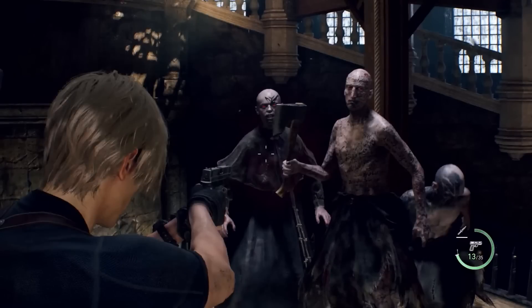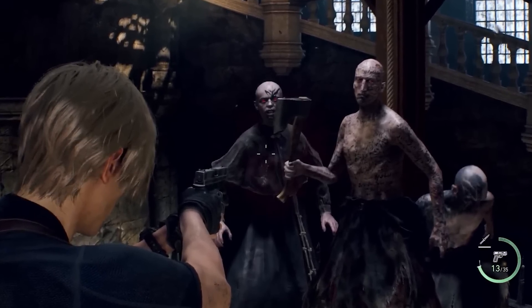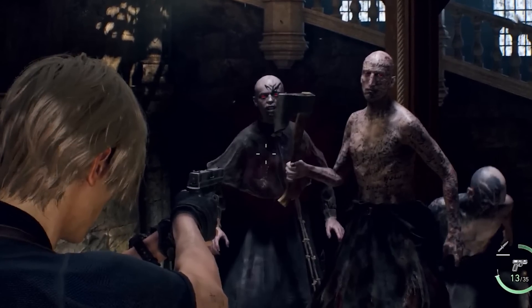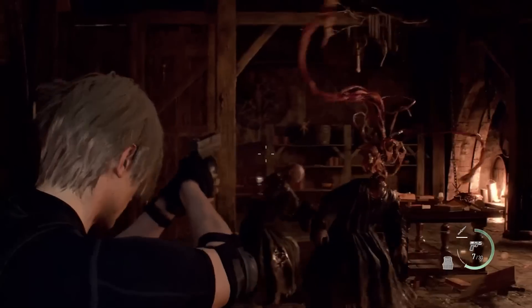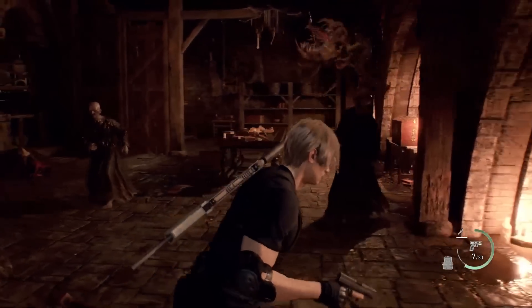We also get our first look at the zealot enemy design, and I have to say I'm in love with it — their tattoos and skinny bodies make them feel like a nightmare. Here we also got our first look at Plaga Type B, and I think it's scarier than the original, but this time you can parry it with your knife.